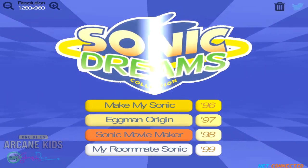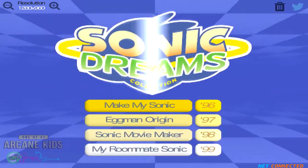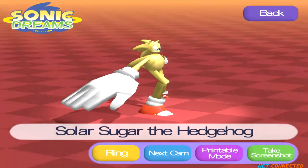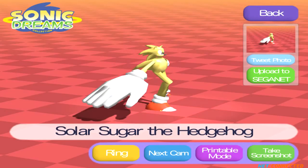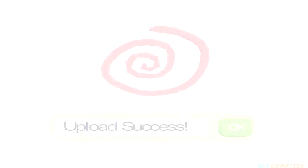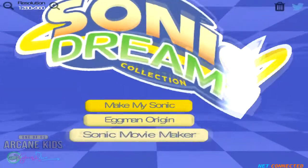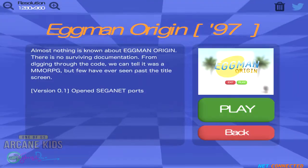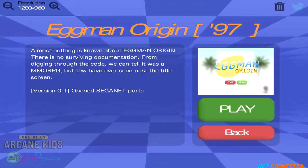I think I just leave this open, and if I go — not the movie maker — we're gonna make My Sonic, hit play, and now if I go to photo booth, take a screenshot and upload to Saganet. Now that we've uploaded our character to Saganet, I think we can play Eggman Origin. I thought this was just something that was broken, but let's see what happens.